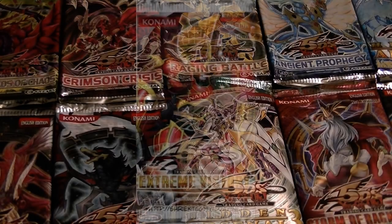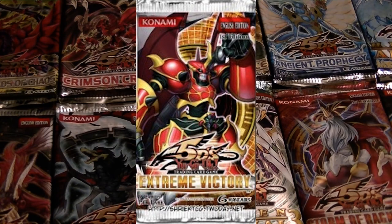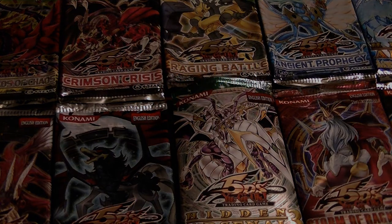The 43rd and newest pack on this list is Extreme Victory. It introduces the new TG and Meklord archetypes to the TCG, and has new support for Junk, Resonator, Blackwing, Morftronic, Six Samurai, Karakuri, Scrap, Gladiator Beast, Frog, Gishki, Worm, Rose, Nordic, Elemental Hero, Neos, Vampire, Naturia, and Psychic-type monsters.